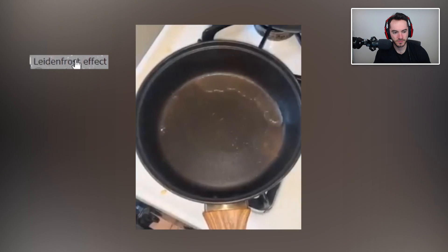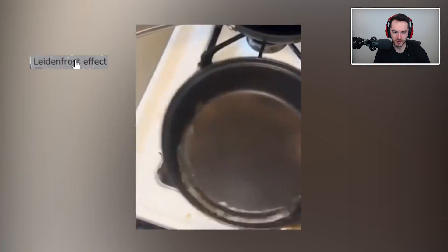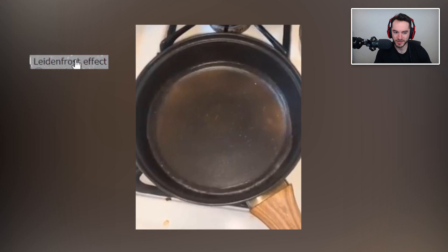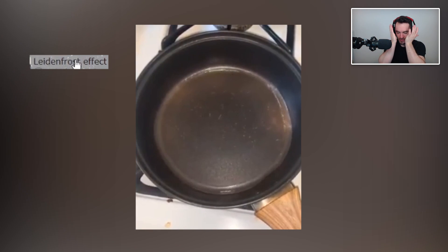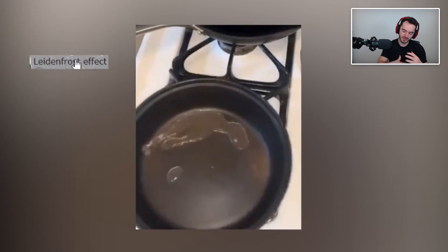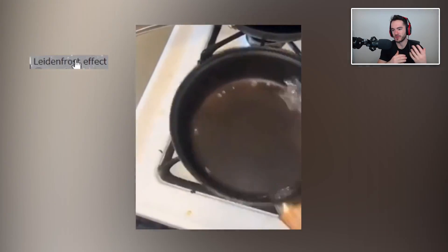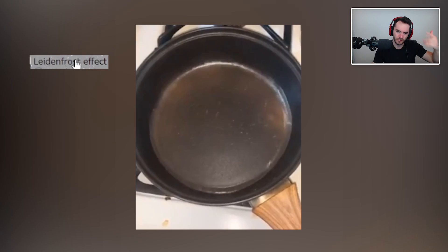Bleeding frost effect. I'm pretty sure this is the thing where — it's like you can splash yourself really quickly with liquid nitrogen, and because it's so cold, it creates a barrier, essentially, of water vapor that protects your face. Please don't splash yourself in the face with liquid nitrogen. I feel like every time I mention this I have to give that disclaimer. But in theory, if you really quickly dunk your hand into it, you wouldn't actually come in contact because you'd get this layer of condensation around your hand to protect you. And maybe that's what's happening here — you get a layer of water vapor that's isolating that water from the rest of the pan, which is really hot. Cool science.